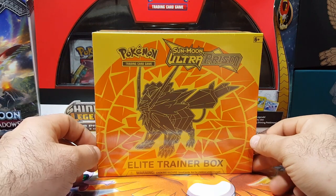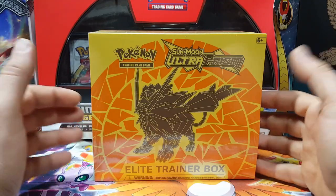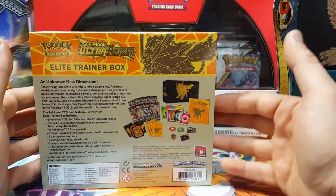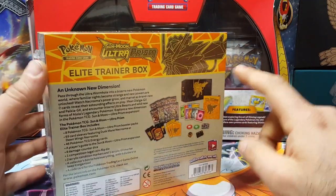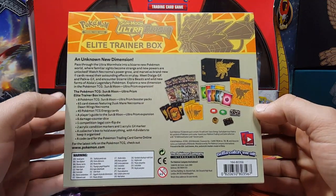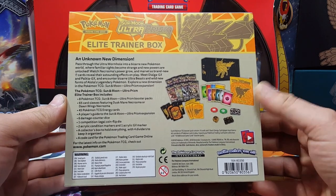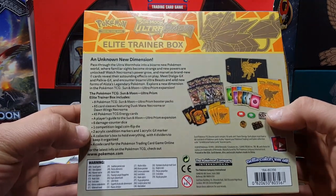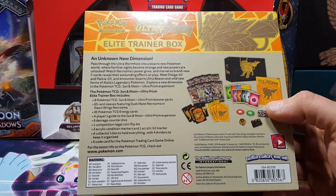What's up everyone, this is Vintage Pokemon. We're going to be opening this Ultra Prism Elite Trainer Box finally for the new release date for this set. I recently opened a booster box for this last week, you can check it out above. This is the Duskmane Necrozma version, and we'll have the Dawn Wings Necrozma version after this. You get eight booster packs of Ultra Prism, plus 65 sleeves, energies, code card, etc.